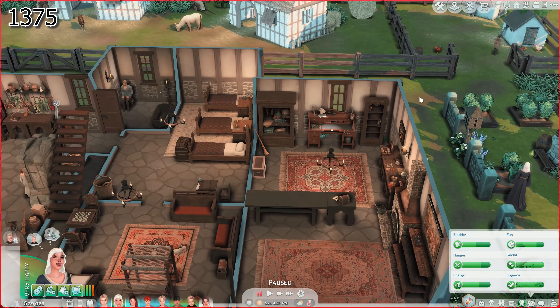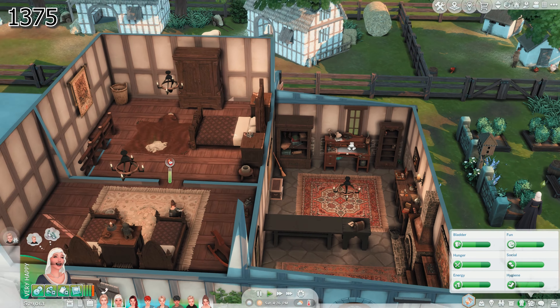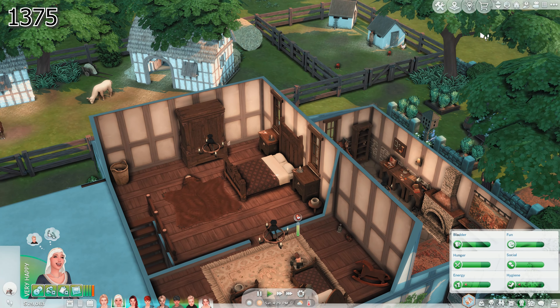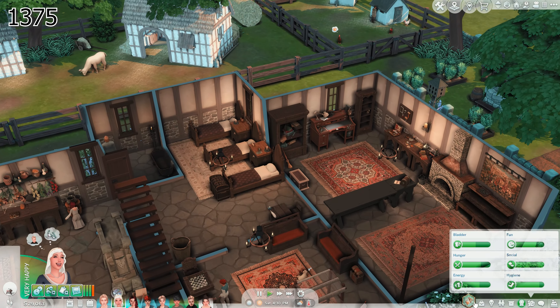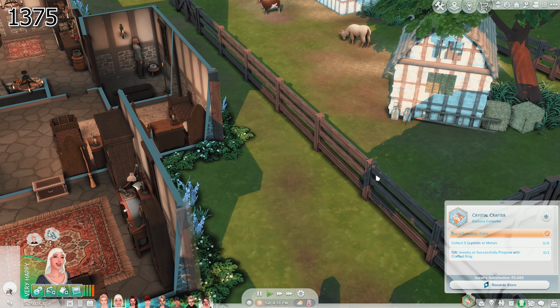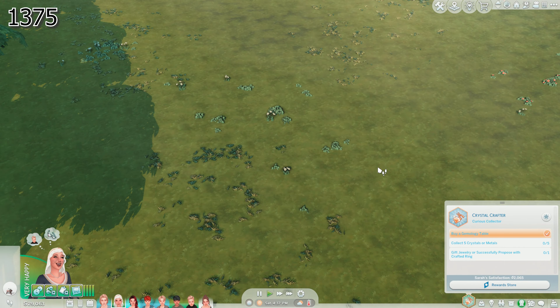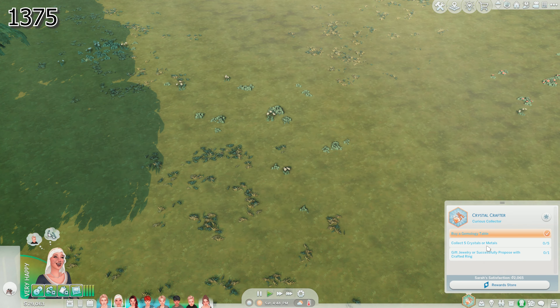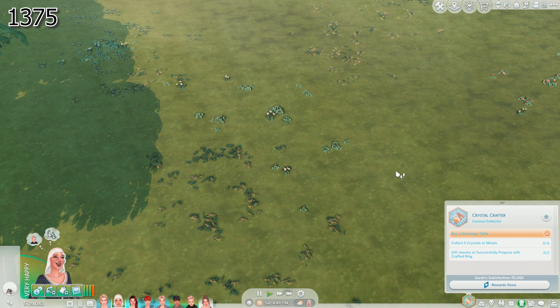For Sarah, I am going to have her go use her chamber pot up here and get started on this Crystal Crafter aspiration — see what she can make. We have to find five crystals and/or metals. I also installed a mod that makes it so there are no collectibles like dolls. To find those you'd need a treasure map, so the only thing we should be finding is crystals or metals.